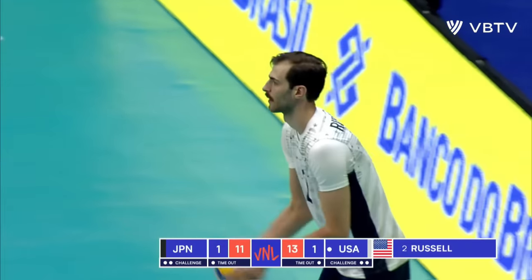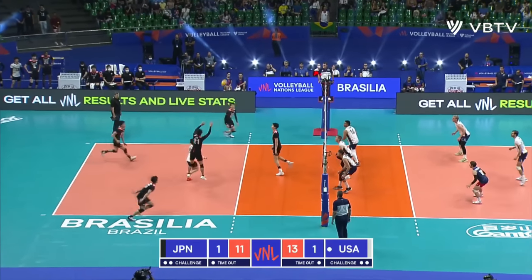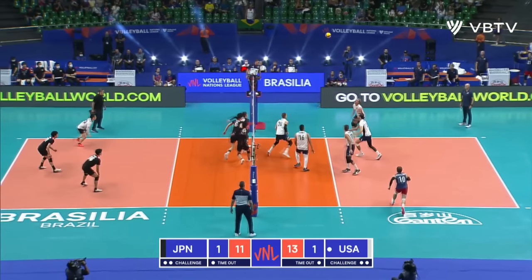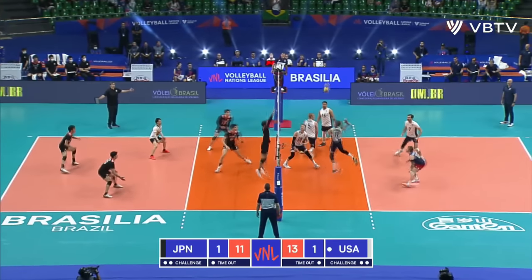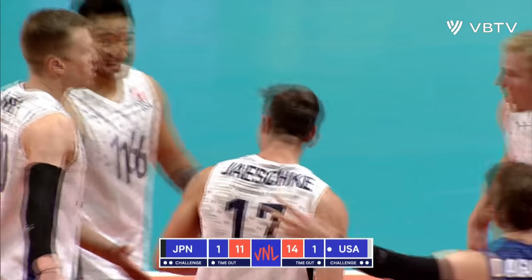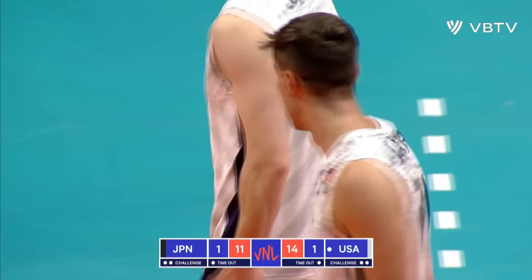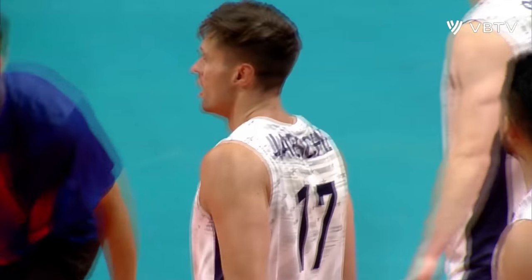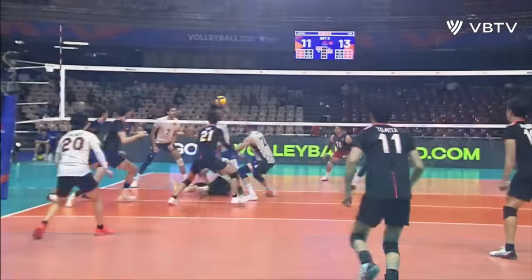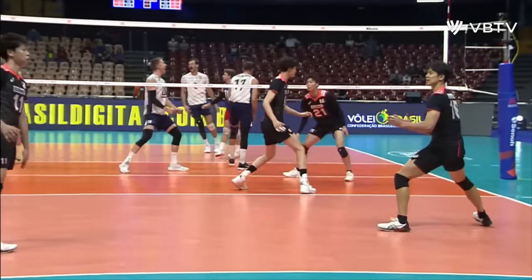Russell now serves — a booming serve, well contained. That's a great save by D'Agostino. Back set for Insigne. Japan block. USA wrestling up and finds the finish with Yashka. Great point. Improvisation mid-rally as they are on the floor really. But what a save from D'Agostino to get USA that point — that is trickery at its finest.